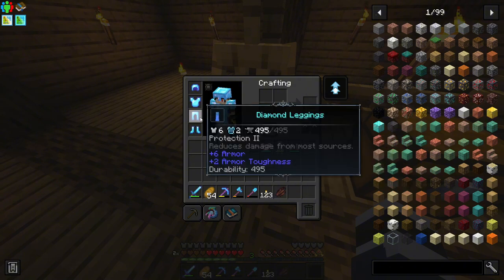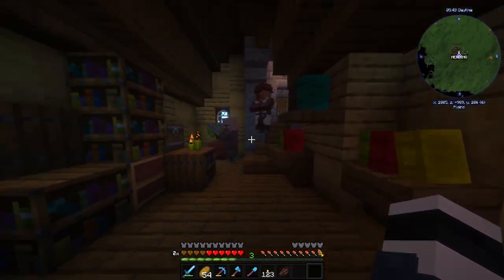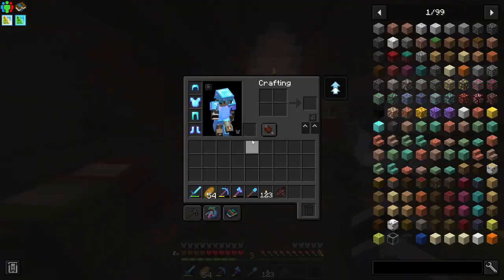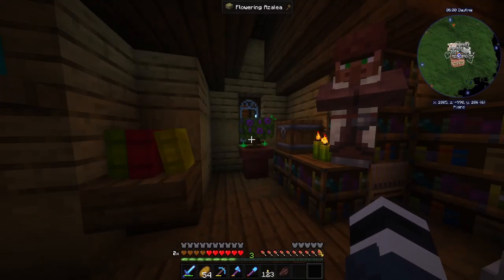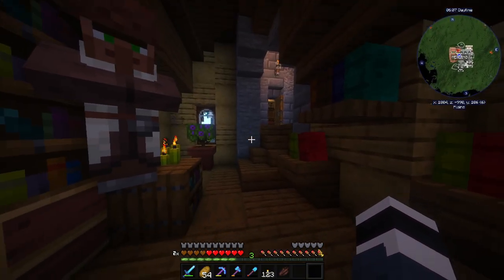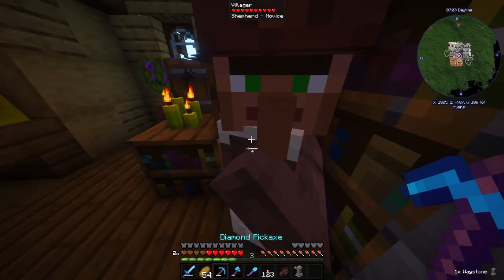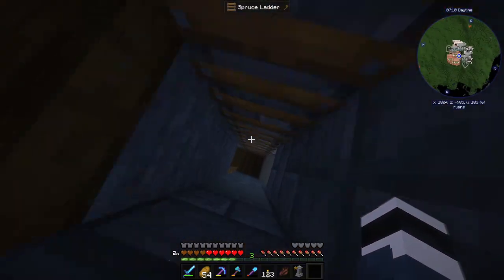One huge tragedy happened: the mending villager somehow got lost. I was saving emeralds to get mending on our tools — not essential but would be good to have — but he just vanished. Looks like we are not having mending after all, which is bad because I had to use seven diamonds on diamond leggings. Since the mending villager is gone, we really don't have much use for this castle anymore.